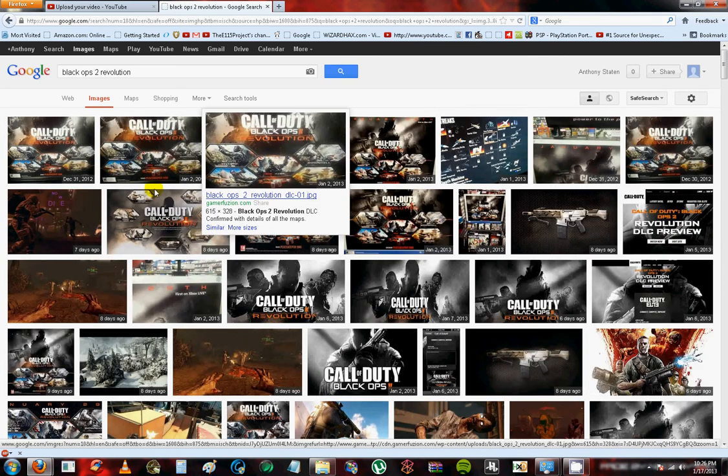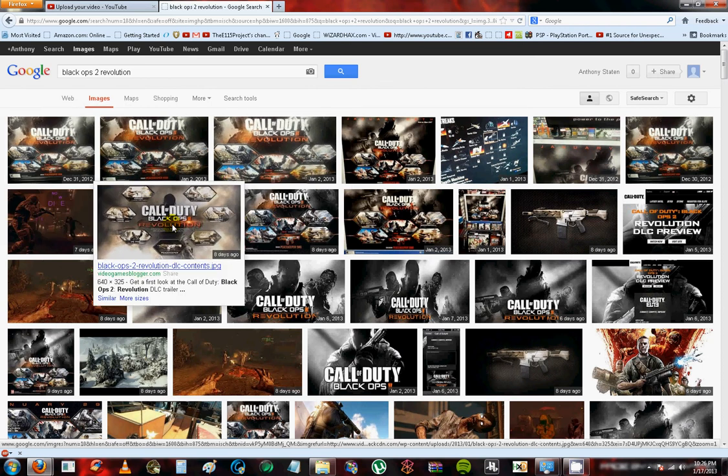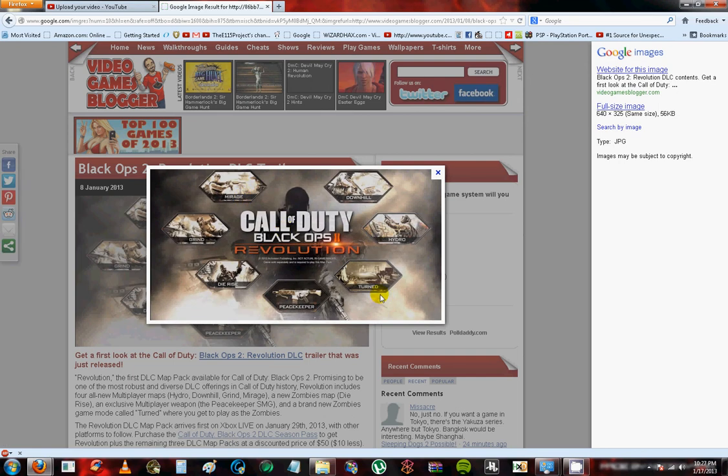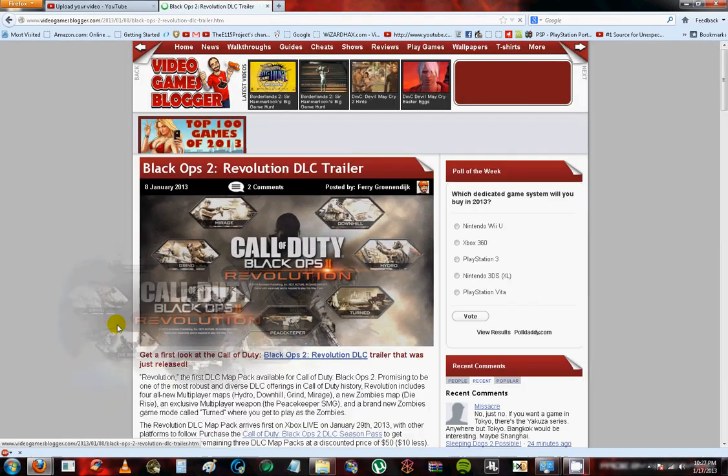Here's the photo. Okay, so here's what we get. This is the Black Ops 2 Revolution pack. We get the Peacekeeper — right here, the Peacekeeper — which is a submachine gun slash assault rifle. Die Rise, a new zombie map. Grind, a new multiplayer map — I think it's like a skate park. Myridge — I think that's a multiplayer map. We got Turned, that zombie game mode where you can become a zombie. Hydro, another multiplayer map. And Downhill, another multiplayer map. You save ten bucks off the season pass or the DLC. I think it's worth getting right now because you save money and everything, but I don't got any money, which sucks.